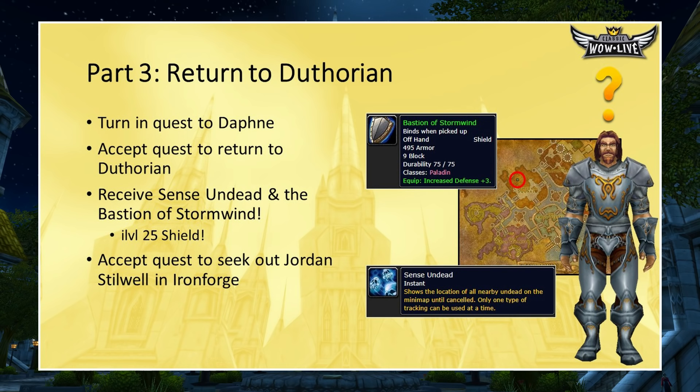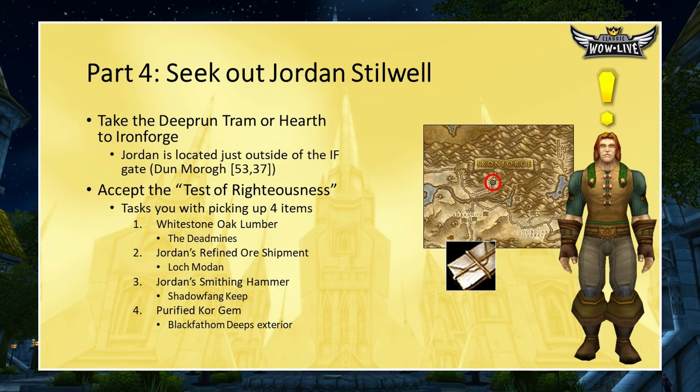Fly back to Stormwind and turn in the quest to Duthorian. He'll give you your Sense Undead ability, which works like Hunter tracking but for undead units, and a pretty nice shield — the Bastion of Stormwind, a level 25 green shield that increases defense by 3, great for Paladin tanking. He'll also give you a new quest to seek out Daphne's husband, Jordan Stilwell, a blacksmith residing outside of Ironforge. Head over via the Deeprun Tram or hearth to Ironforge.